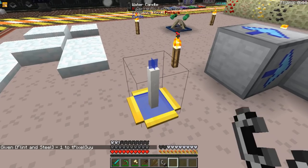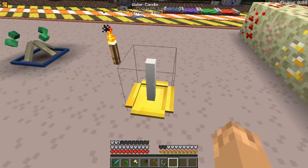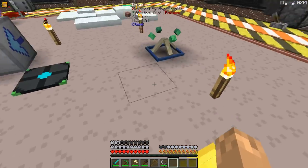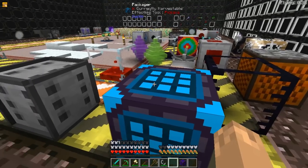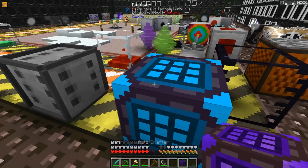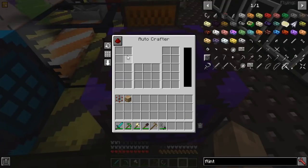The Water Candle, when ignited, will increase monster spawns nearby — this is a Terraria reference, as there is a Water Candle in Terraria's dungeons that increases mob spawning. This will package an item in a 3x3 block, and you can actually change it with CraftTweaker, so check what your modpack dev has changed this to, if anything. The Auto Crafter will automatically craft one recipe — input and output here.